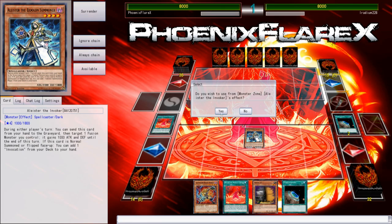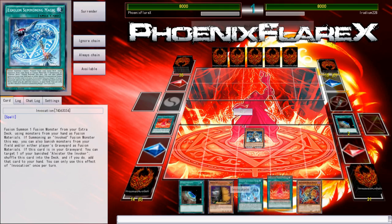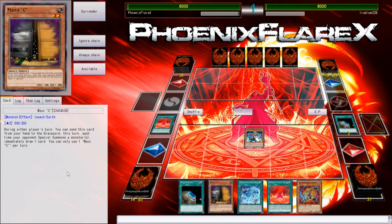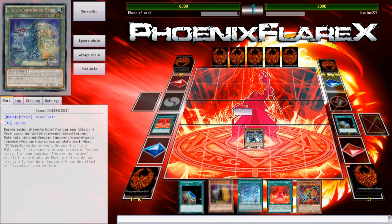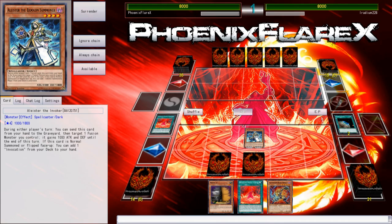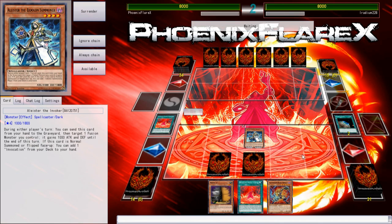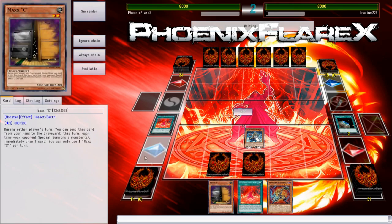That means I don't have to commit to this Aleister going to grave. I can get the Invocation here, and I play two Invocations in my deck. I'm kind of fine with just setting Terraforming and setting the Invocation. The simplest plus two just happened — I'm at seven cards. Even if this gets Twin Twisted and dies, I'll be able to hit Magical Meltdown into another thing, but he's just not doing anything.